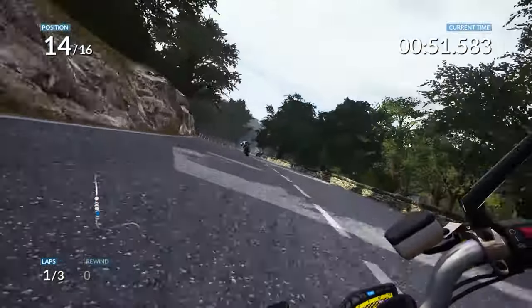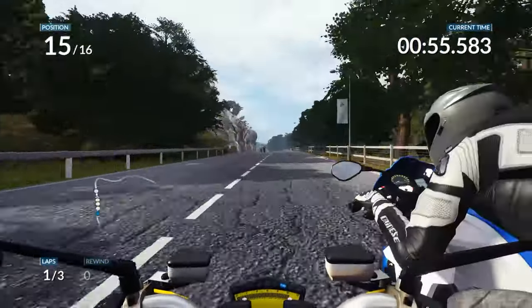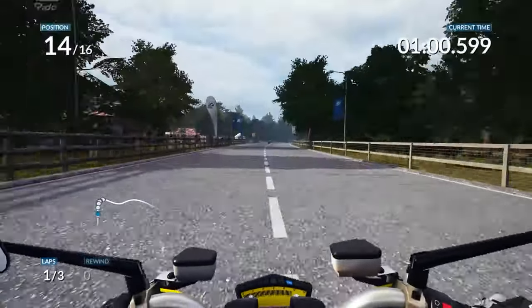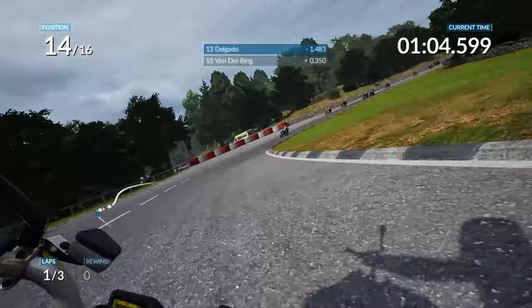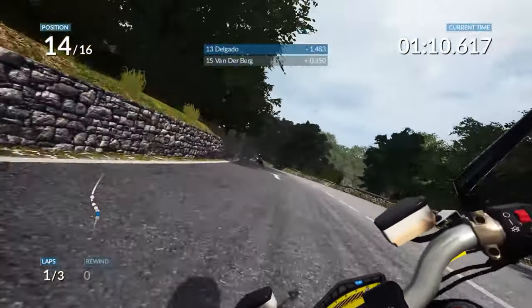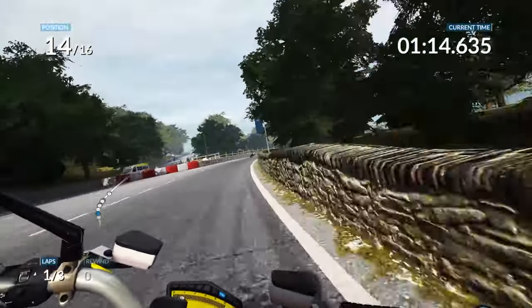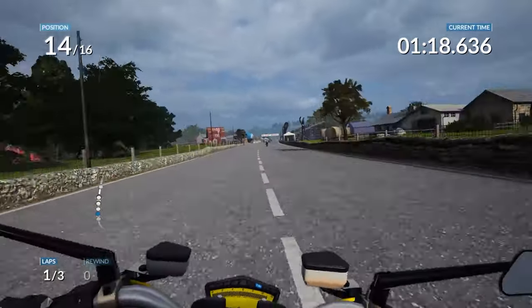That's definitely a slow in, fast out corner. I could definitely do with some advice on how to set the bike up to give me more speed. I used to ride a bike but I don't know anything about setting one up. A good tip is to look at where the AI brake, and on the track you'll notice where the rubber builds up — that's a good indication of where you want to be braking and a good way to learn the track.